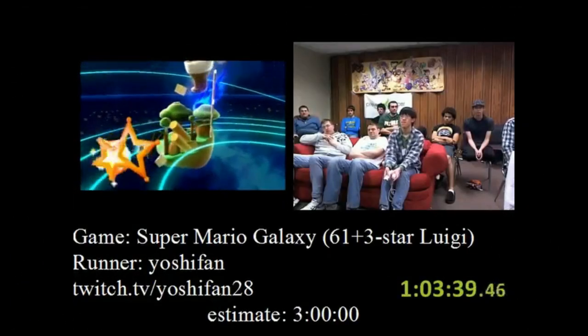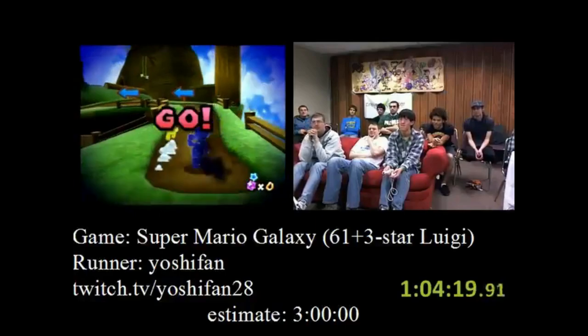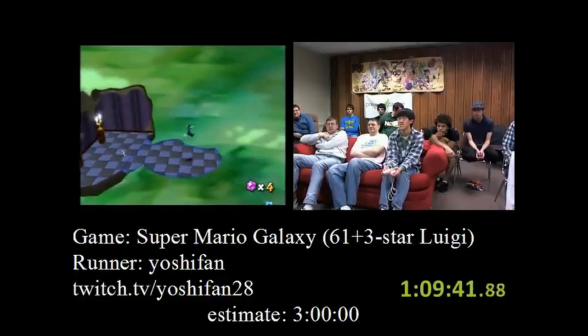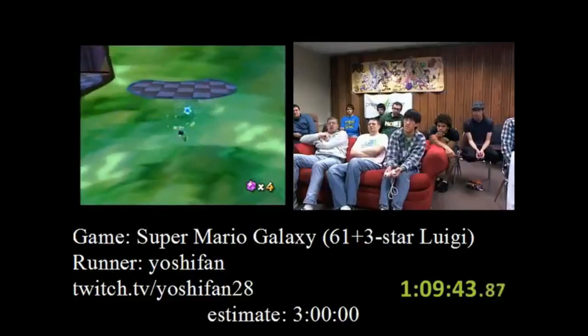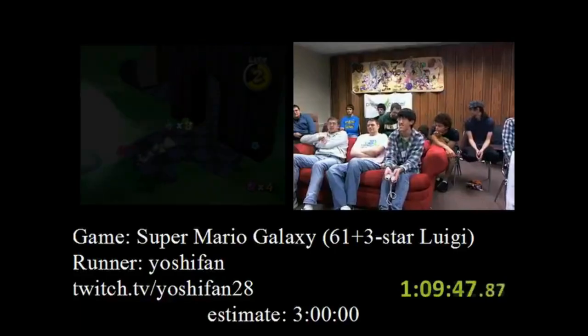Giselle then backtracks to the terrace to complete the Honey Hive Cosmic Clone Race. She gets the boost at the start of the race by holding Z and then pressing A right as the race begins. Moving back to Ghostly Galaxy, Giselle dies for the first time on the Seeker Star, but it doesn't slow her down too much, as she performs a ridiculous skip.